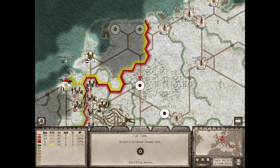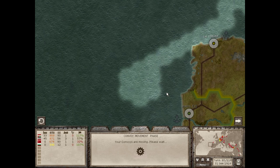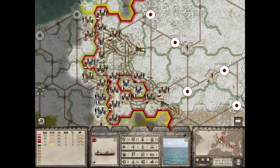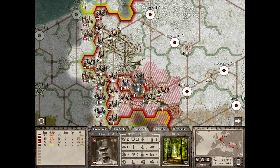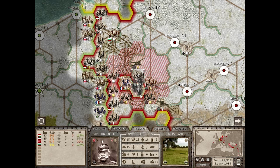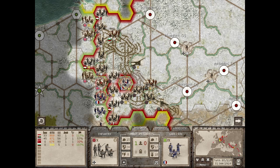Anyway, French commander General Duchesne did not want to abandon the front line because it was placed along the Chemin des Dames ridge. Basically, he didn't want to abandon land that had been taken the previous year at enormous cost to the French. So he placed the majority of their troops in the front line and abandoned the idea of a defense in depth — and this worked right into the German hands.